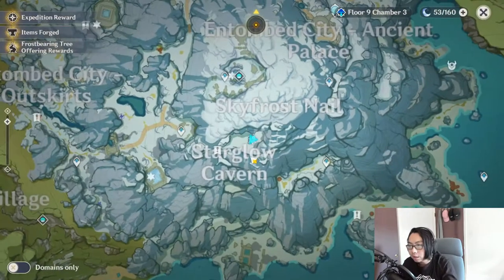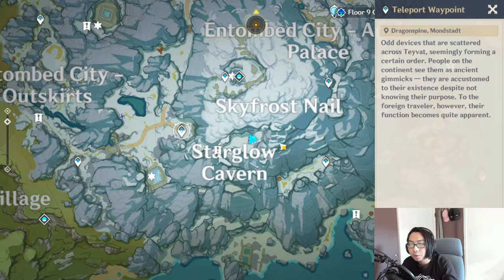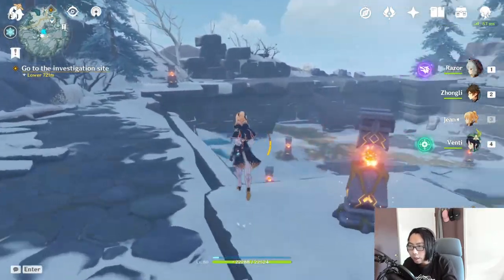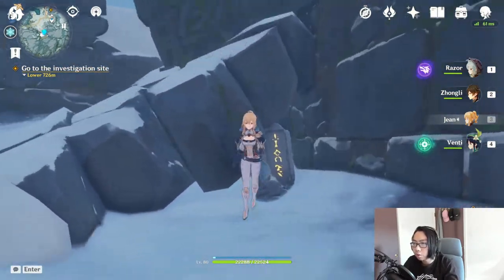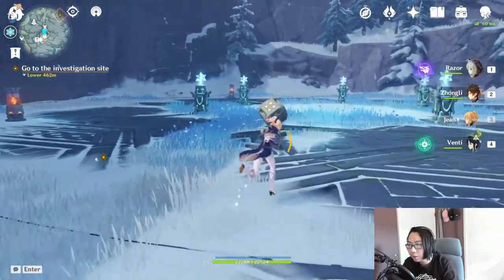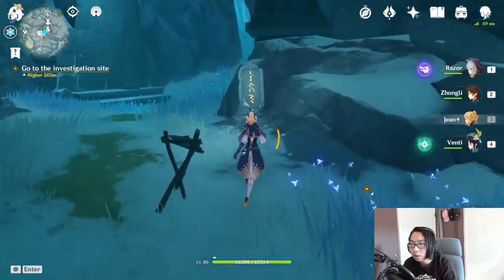The next gravestone is going to be at this location. There's no particular TP point really close to it, so I suggest you TP to this waypoint and then start heading up towards the mountain where you can activate it. For the next gravestone after that, there's going to be a little puzzle you'll have to solve — I'm not going to spoil it — but once you do, there's going to be a slate right under this rock or wall. For the one after that, just TP to this waypoint; the point of interest is this whole circle here. Once you solve it and do what's needed, go inside the hole and find the gravestone.